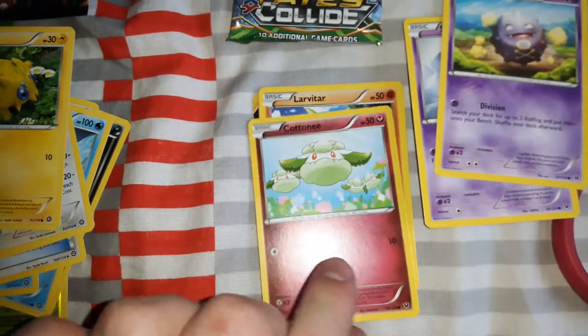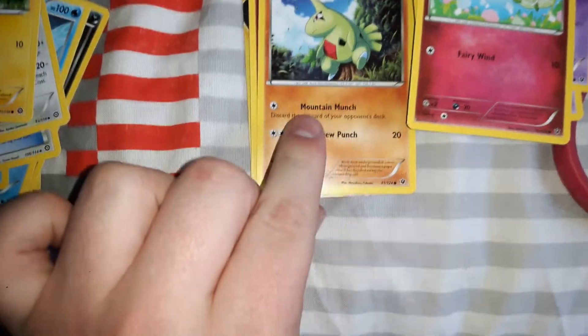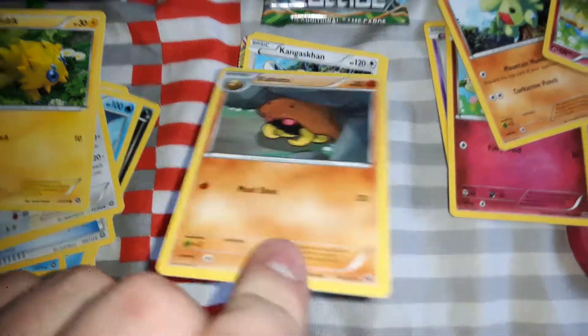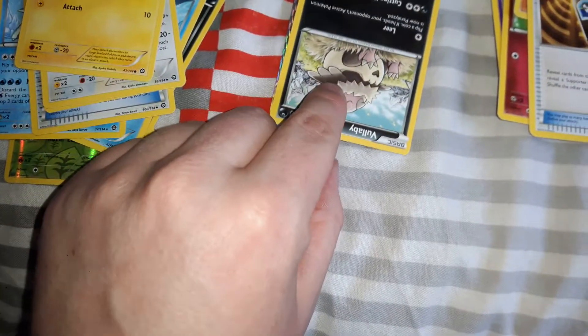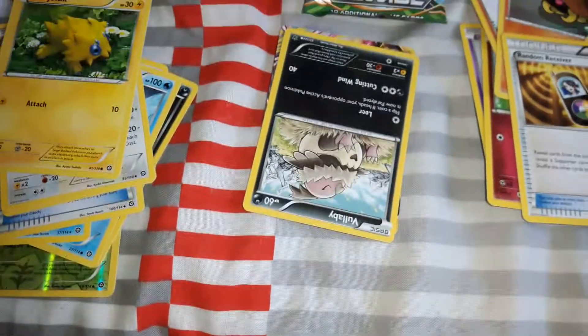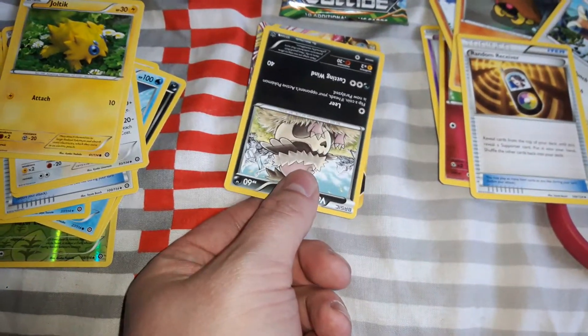Now the Zygarde pack. We got Spoink, Koffing, Cottonee, Larvitar, Mr. Mime — these are upside down — Kabuto, Kangaskhan, a Trainer Random Receiver, and Avalugg. And I can see something shiny right there...